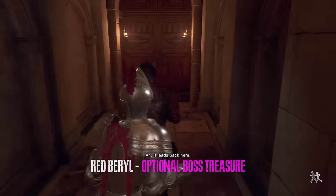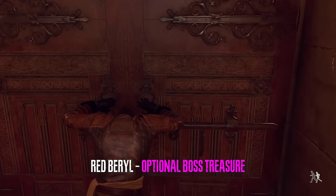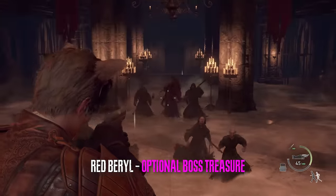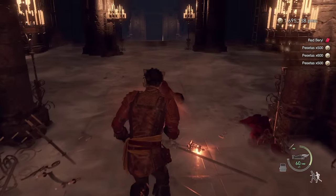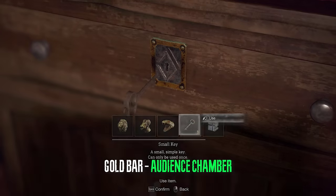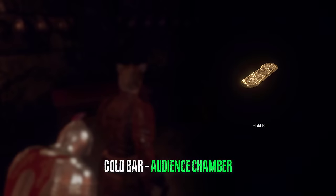From here we can also head back to the audience chamber — we're going to kill the cultist because now there is a cultist that drops a red barrel and then take everyone else out. We can use the small key here to open this drawer in the audience hall and grab the gold bar.